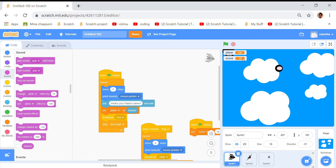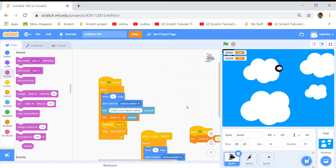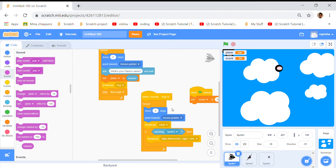That's what the plane's name's gonna be. I turned it to car. Then broadcast frog, so he'll broadcast sudden. And then stop this script, so this script is only stopped — the others are all working. And then when I receive frog, because he broadcasted it forever, move five steps and point towards Mouse Pointer. That's the same as over here. But then he's broadcasting more stuff.